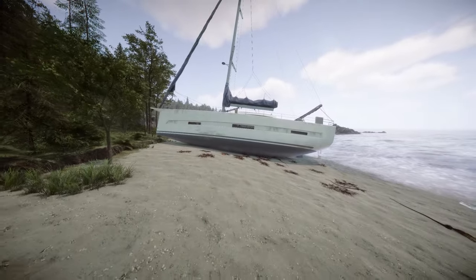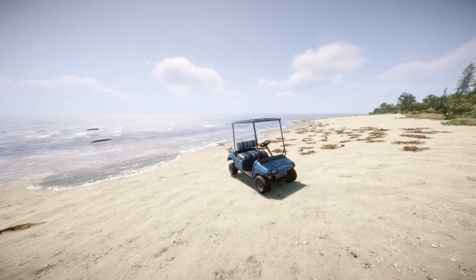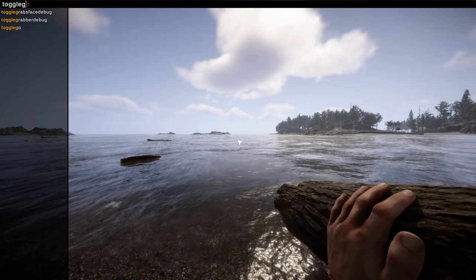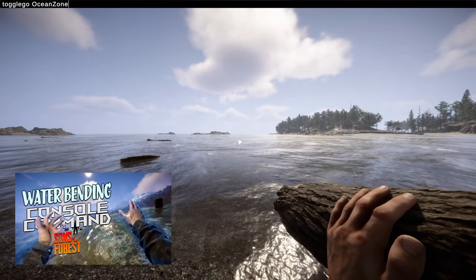So how did I get this in the ocean? Well it's simple, I spawned a golf cart and I drove right in. In a recent video I showed you how to disable the ocean, walk right in and build what you want.